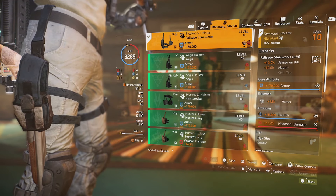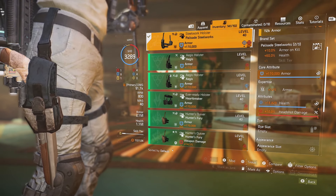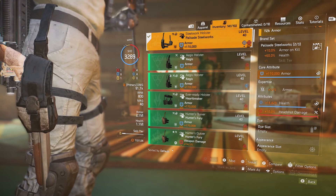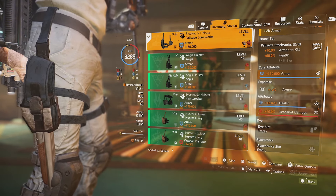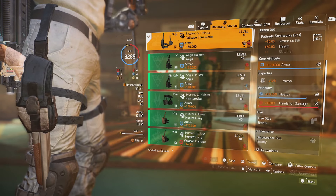Got this Steelwork holster: 10% armor on kill, 60% health — you need that. Of course the armor roll, 16,829 health, and 10% headshot damage.